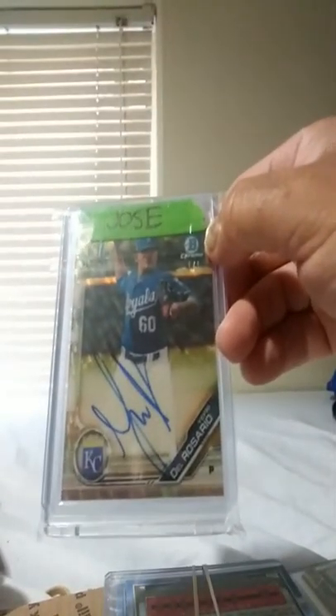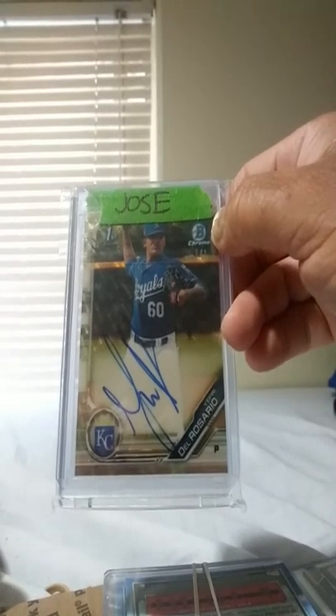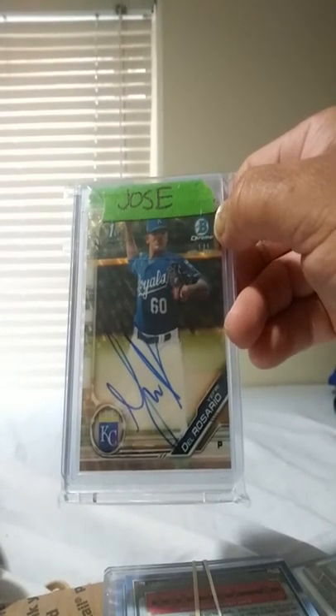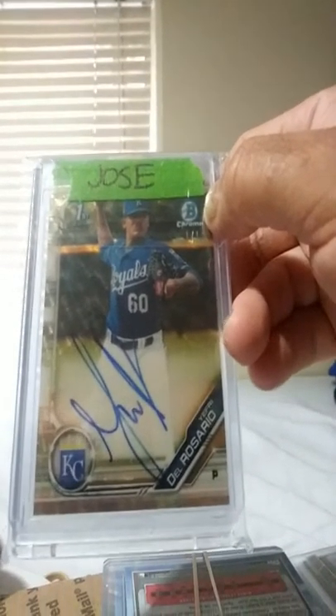Oh my god, I've been waiting for this for a while now. I pulled a super fracture of Jeffrey Del Rosario, pitcher, prospect for KC — one-on-one. I'm not sure who he is, but still it's a one-on-one super fracture. You know what I mean? Once in a lifetime.